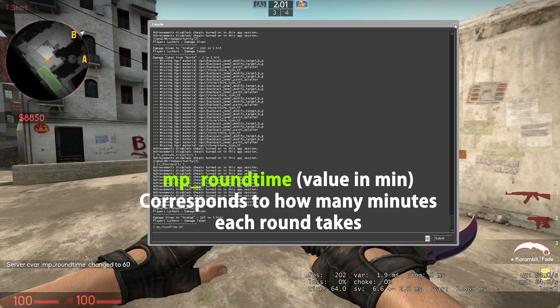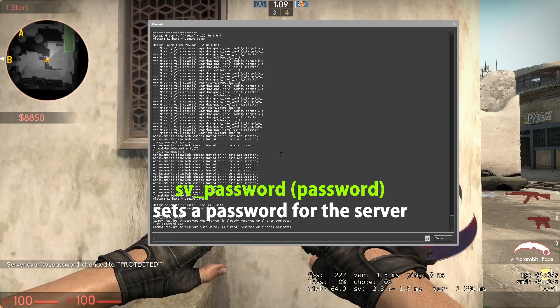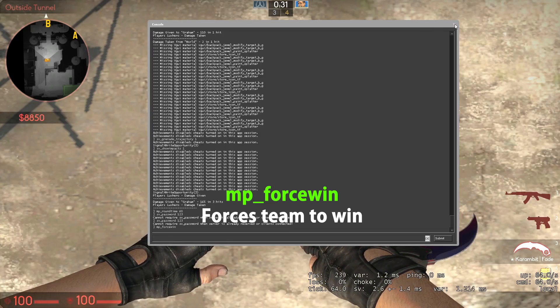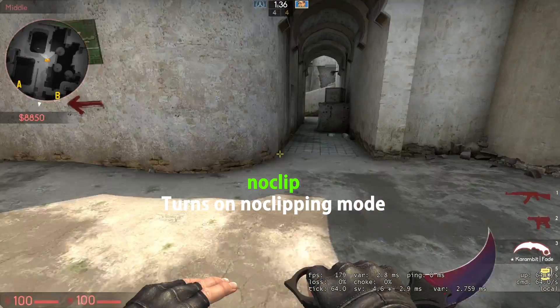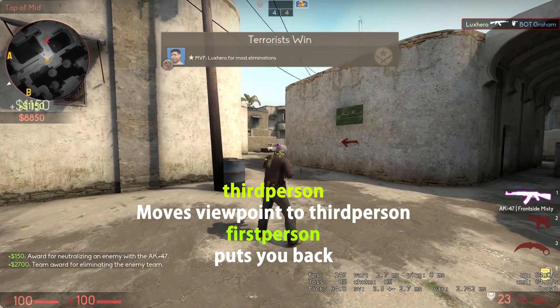mp_roundtime [value] corresponds to how many minutes each round takes. sv_password sets a password for the server. mp_forcewin forces a team to win. noclip turns on no-clipping mode. thirdperson moves the viewpoint to third person, and firstperson puts you back.